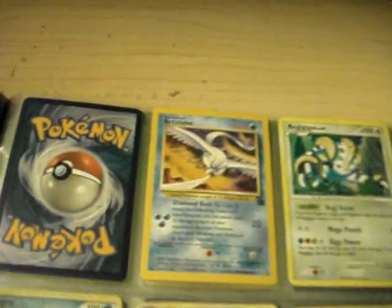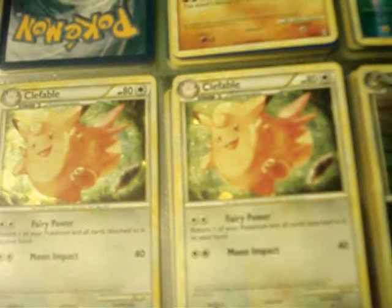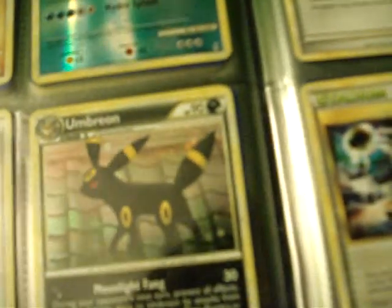Okay, continuing: Lucario holo from Call of Legends — already mentioned that. Two Cofagrigus from Call of Legends and I have a third one I just got recently. I also have an Aggron holo from HS Triumphant that's not in here for some reason. Umbreon from Undaunted holo.